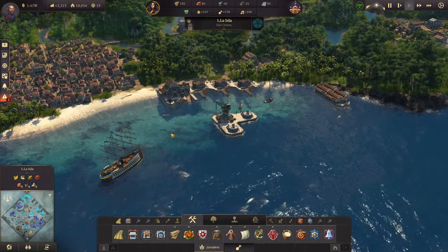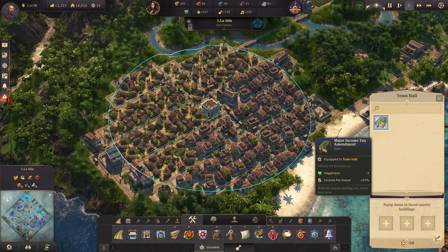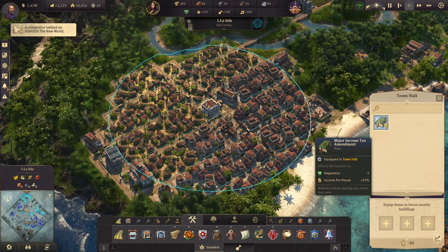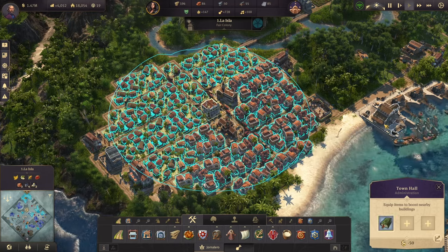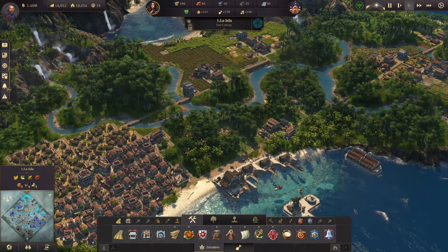We placed our first item in the tunnel, which decreases happiness by only three points in exchange for a 25% income increase. Our profit jumped from 3,300 to 4,000 — pretty good, and that's even before reaching Artista.